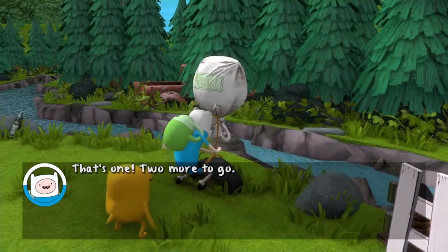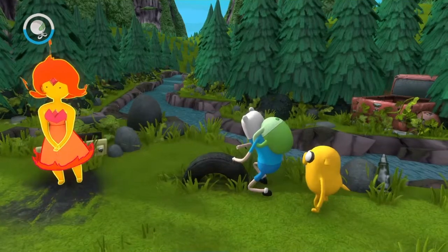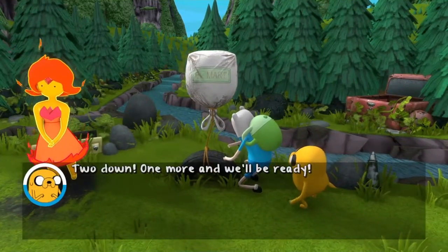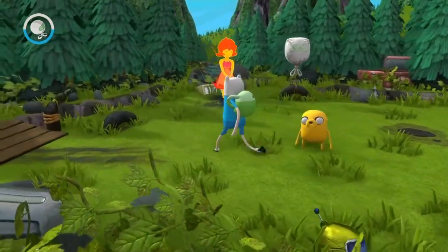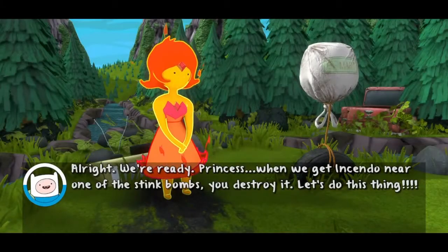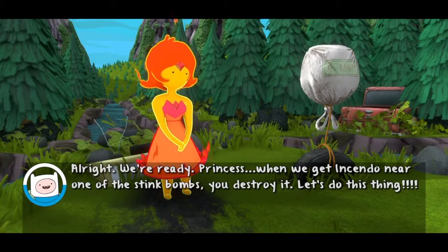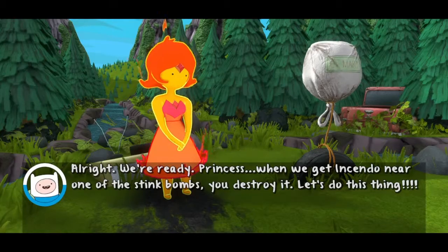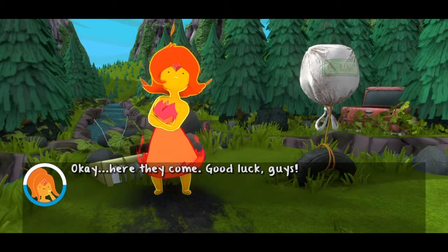That's one, two more to go. Two down, one more and we'll be ready. All right, we're ready, Princess. When we get in, send her near one of the stink bombs, you destroy it. Let's do this thing. Okay, here they come. Good luck guys.